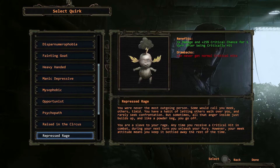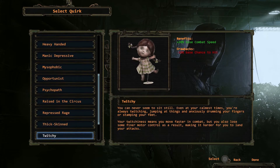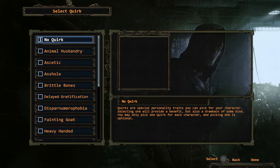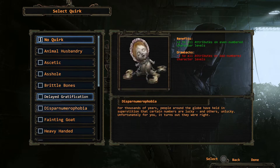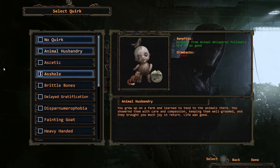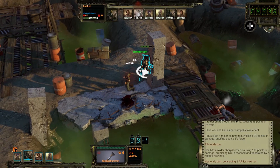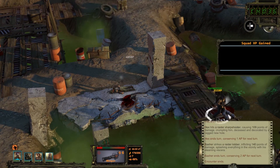New in the Director's Cut of Wasteland 2 are the quirks and perks system. The quirks are personality traits that modify your experience with positive and negative qualities for each Ranger in your squad. Is your character a heavy-handed bruiser, a psychopath, or just an asshole who can intimidate anyone but can't say something nice even if it kills him? It's your choice, and it will change how you make it through the Wasteland.